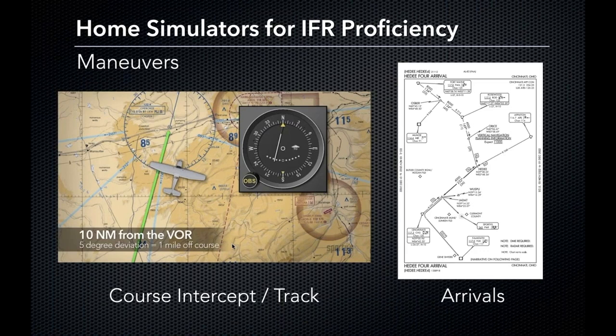Course intercept and tracking is very helpful to understand in a simulator. Understanding VOR radials — it didn't matter which direction my aircraft was pointed; it was more about where I was in terms of latitude and longitude. That was a big point in my training, something you can easily grasp in a simulator rather than paying a lot per flight hour. I also like the challenge of intercepting a VOR radial when you're two or three miles out rather than ten. The sensitivity gets a lot less forgiving and more challenging, especially at higher speeds — a good thing to critique that helps you as a navigator.